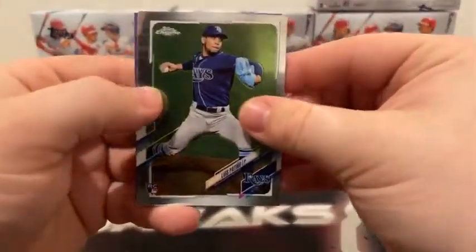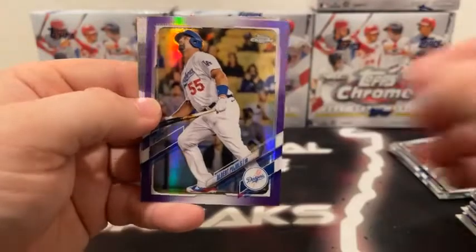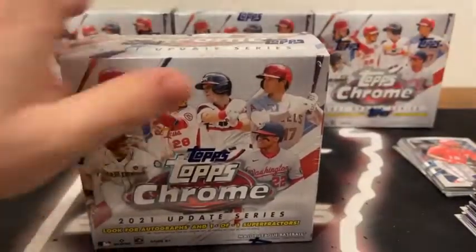Our last pack of Mega Box number two — there's Luis Patino for Tampa. We've got an Andrew Vaughn followed by a purple Albert Pujols, and a base Josh Bell for the Washington Nationals. Moving on to box number three.